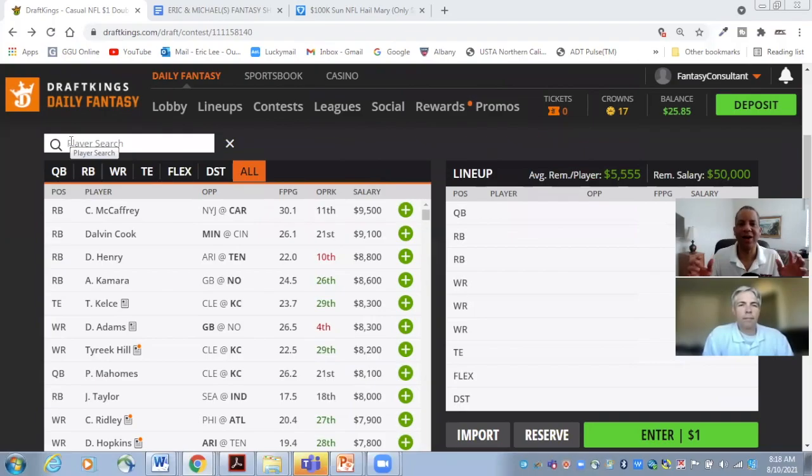We are on the main slate for week one 2021 on DraftKings. You're going to notice that there are a few teams missing because they're not on the main slate. So you're not going to see any Cowboys, any Super Bowl champion Bucs, Baltimore, Raiders, Bears, or Rams.